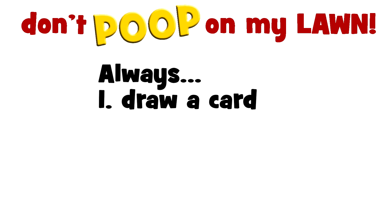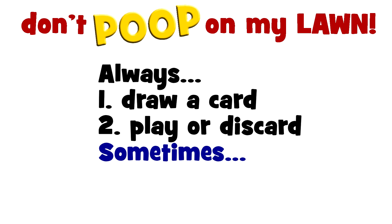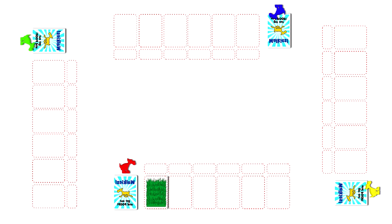During the game you'll discard to the right of the player cards. On your turn, you'll always draw a card from the player card pile first, then play a card or discard if you can't play one — in other words, you'll always have seven cards in your hand. Then if you can, you'll move your doggy. Since everyone starts with a walkies card, most players will likely just play a grass card and move their doggy one space on their first turn.